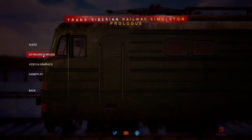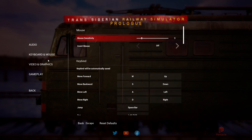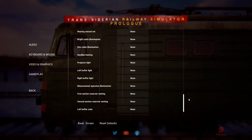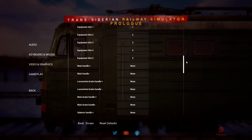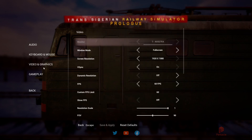I'll just walk through what I've got in terms of settings. For audio I've cut the master volume down a little bit and taken the music off because it'll be really annoying as I'm talking. You can change the keys but I can't be arsed - you can shortcut a lot of stuff to your keyboard but I want to press the buttons in the train, you'll see why later.